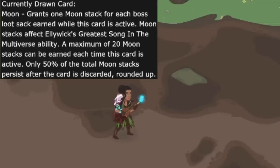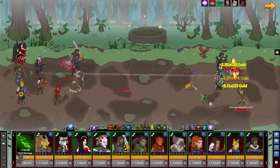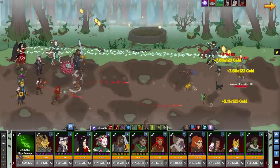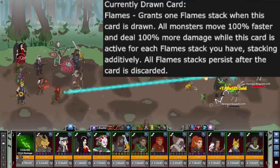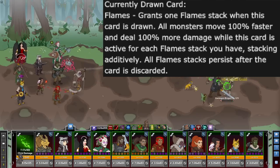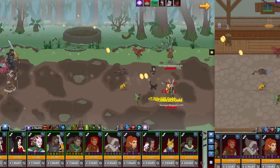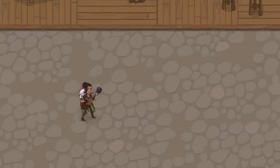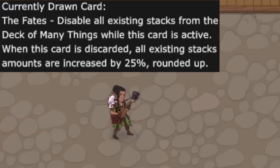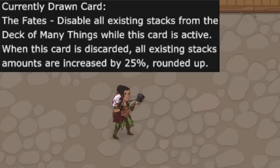Although she doesn't have another formation ability, there are two other cards she can pull. First is the Flames card, which has a 20% chance of being drawn — and you don't want that little bastard. You gain 1 stack when drawn, all stacks persist if you draw Flames again, and for each stack enemies move 100% faster and deal 100% more damage, but only while the Flames card is active. She also has a 5% chance to draw the Fates card, which disables existing stacks from other cards while active, but brings them back increased by 25% when discarded. So if you plan to use her for gold find, make sure the Fates card is not actively up when you do so.